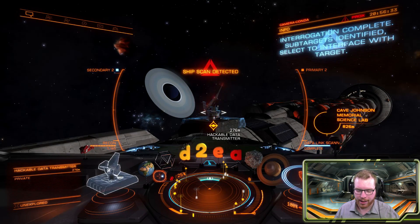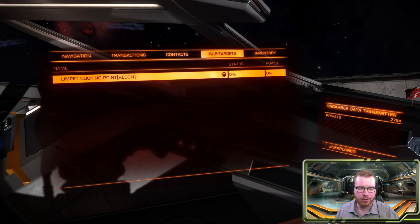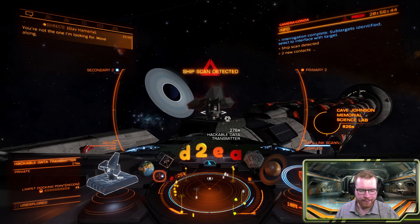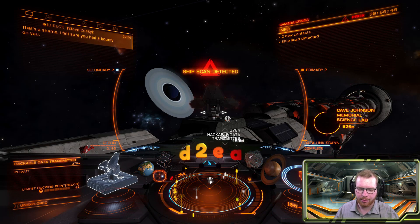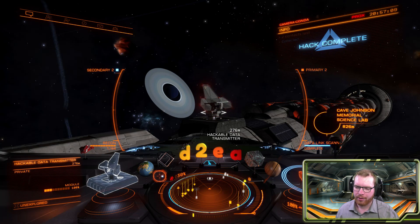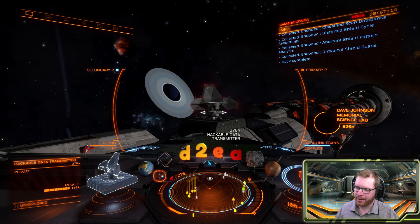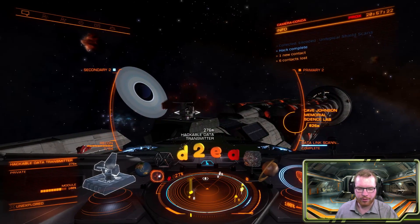Once we've scanned the data transmitter and still have it targeted, we can jump over to subsystems where the limpet docking portals are, which we then target and fire off a recon limpet towards it. It will fly out, hack it, and as soon as it lands we will see the hacking timer — this timer becomes shorter as you get a better limpet controller. The hack is almost done, and now you can see up in the upper right-hand corner all the data we got: some apparent shield pattern analysis, some classified scan data banks, lots and lots of good stuff.